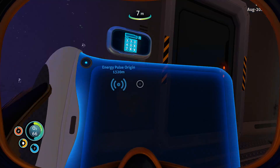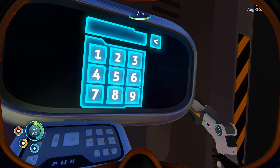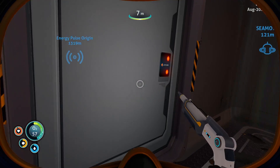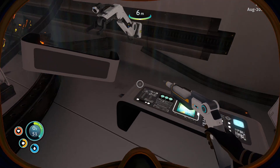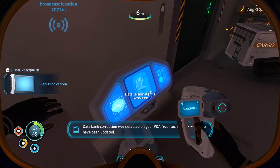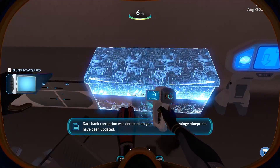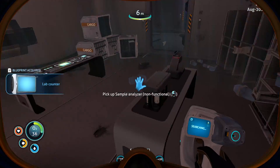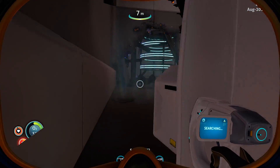All right, now we need the lab access codes — six four eight three. Just put that in. I hate typing on that because it moves. Okay, anything in here we want to actually take? I don't really think there's anything worthwhile. New blueprint acquired — we got the repulsion cannon unlocked. Interbank corruption was detected on your PDA. Your technology blueprints have been updated. Woo!